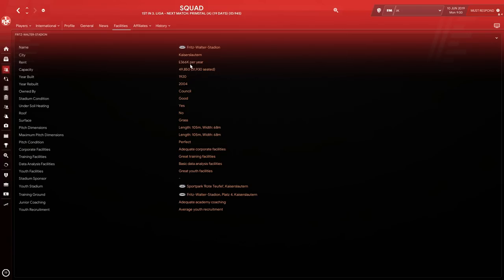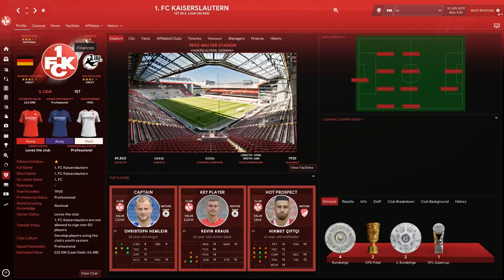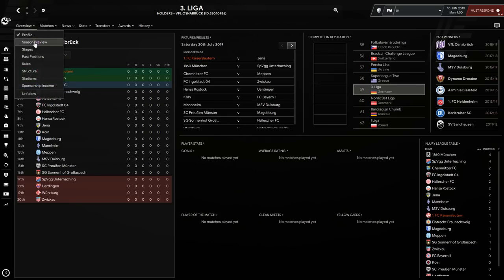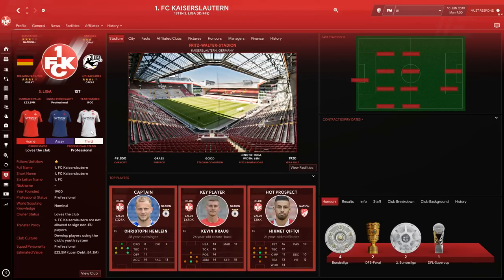They pay 366k per year for their stadium, which is manageable once you reach the top tier — and you could potentially buy it during the save. Facilities are adequate corporate, great training, great youth, with average youth recruitment. They average around 35,000 fans even in the third Bundesliga, with nearly a 50,000-capacity stadium. They're predicted to finish fourth this season, so there's work to do — but I don't think there's a bigger fallen giant than this.